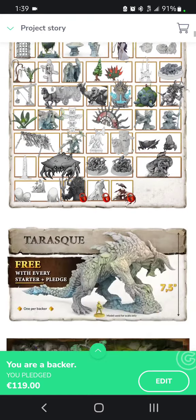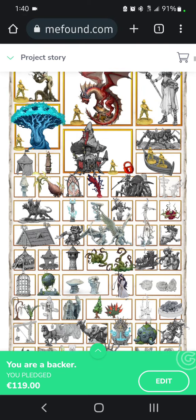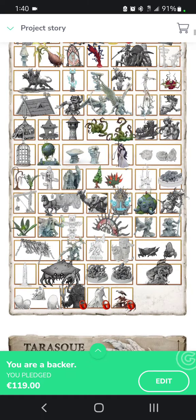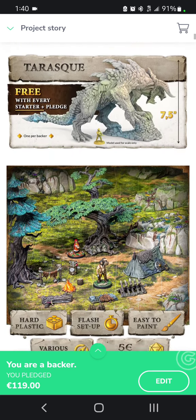Here's all the stretch goals that are included. Now some of these are one per backer. They're selling a $40 extra stretch goals kit that does not include the one per backer stretch goals, so there's actually two separate sets. So far there's over 60 unlocked stretch goals. Now Dungeons and Lasers 3 had about 180 stretch goals, but they were all really little — like crates and boxes and cauldrons and little miniatures. These are all big.